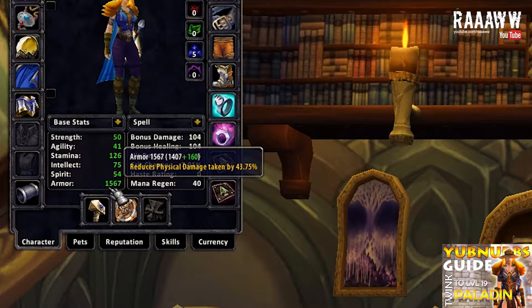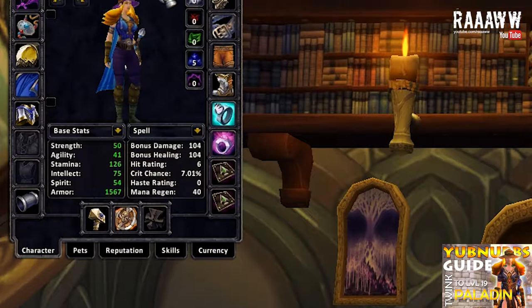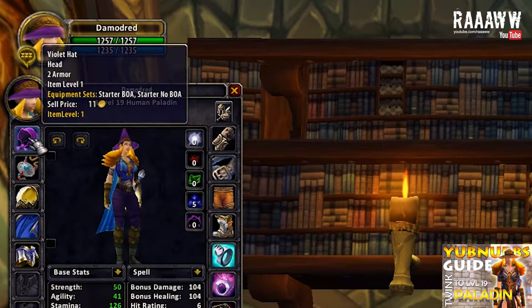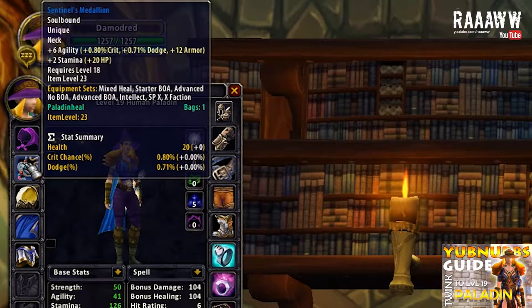One thing to note is that most things for paladins are actually quite hard to upgrade, and you might be stuck with these items for a long time depending on how lucky you are. All these items will be available in the video description with links to OpenVO if you want to check them out. The first item is Violet Hat — this is obviously just a slot holder until we get the Lucky Fishing Hat. It gives 2 armor. Sentinel's Medallion is the PvP amulet, called Scout's Medallion on Horde. It gives 6 agility and 2 stamina, and I think it's a little bit better than the Thick Bronze Necklace.